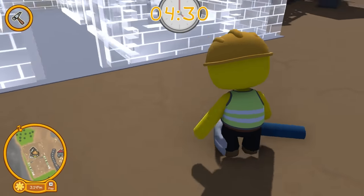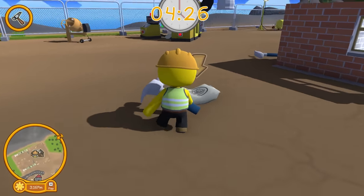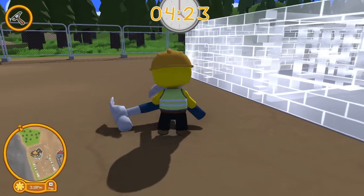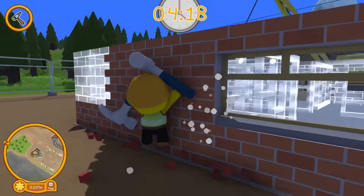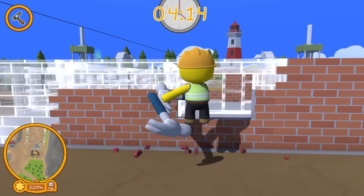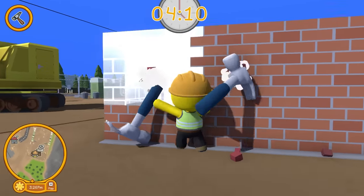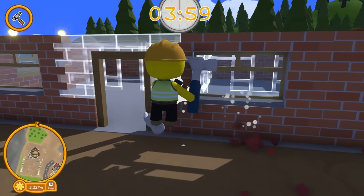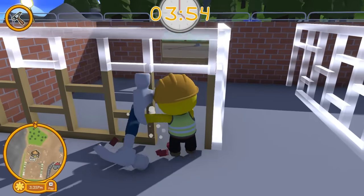Can we dual wield hammers and get this job done extra fast? Here's the other hammer — watch this. This is how you build houses. Actually you can — that's pretty cool! Here we go, we're going crazy. It's all about speed, efficiency, and also quality. This is going to be the best house you ever saw. Have you ever seen anyone build a house this fast? No? It's because I'm so skilled — I'm a professional at this job.